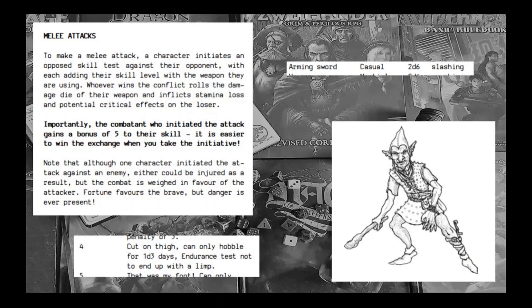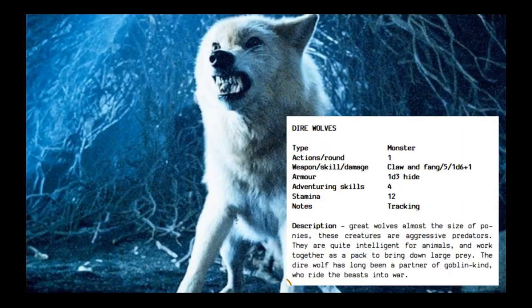But what is combat and fantasy adventure without some foes? There's a full selection of beasts and foes in the book. Here's an example — it's a dire wolf. It's very clearly and cleanly laid out with everything you need economically presented: the type of creature, a monster; the number of actions in a round, one; weapon, skill and damage all on one line; armour, adventuring skills and stamina — and a nice little description of the creature. It's got it all set out for you.